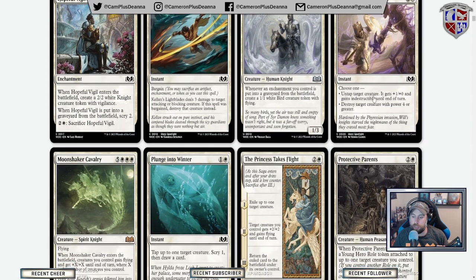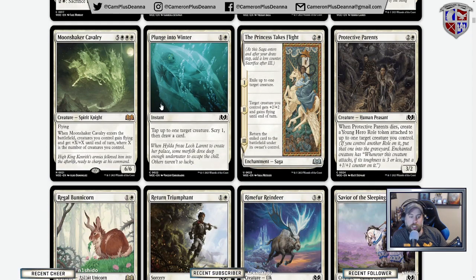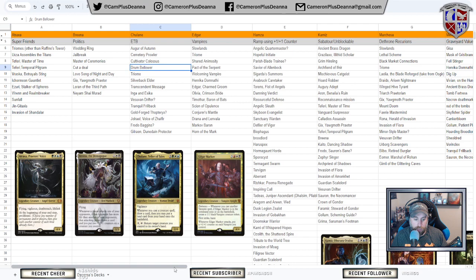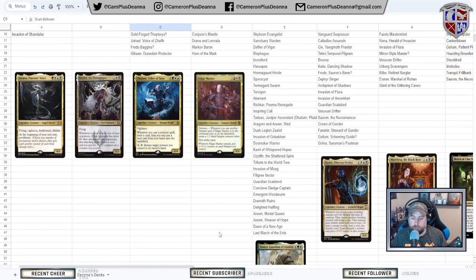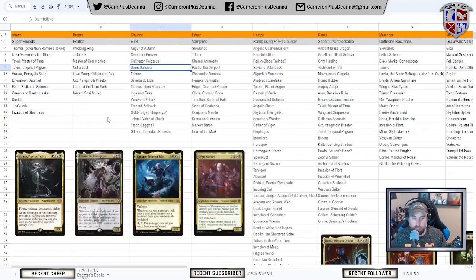Moment of Valor: untap target creature, it gets +1/+0 and indestructible — a little expensive for a combat trick. Moon Shaker Cavalry: when it enters the battlefield, creatures you control gain flying and get +X/+X until end of turn where X is the number of creatures you control. This is supposed to be the white Craterhoof Behemoth — instead of giving trample, you give flying. We're going to put it over here with Brenna.